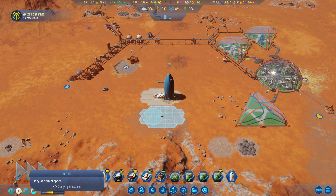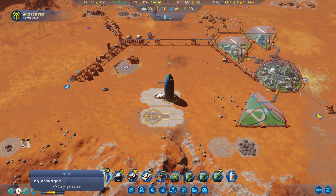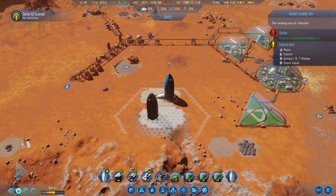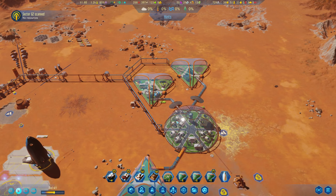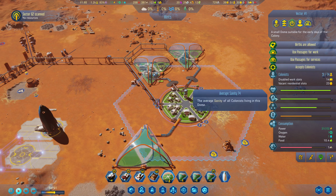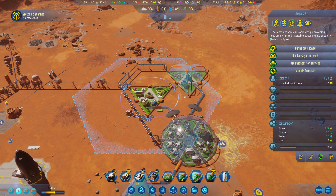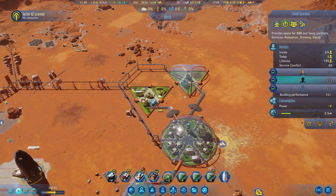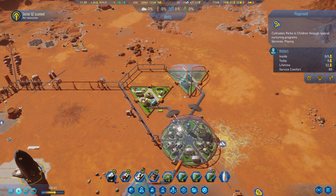Alright, come on, hurry up and build the landing pad — I'm gonna bring the people in. There we go, bring it down. Sanity's looking good, comfort's also looking fairly good. We're going to go ahead and open up that additional shopping shift over here, just to buy us as much time as we can before we have to open up the stuff in the other dome.